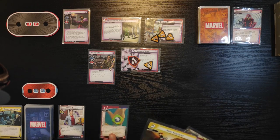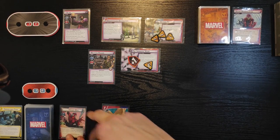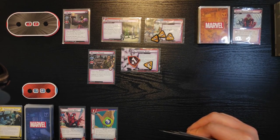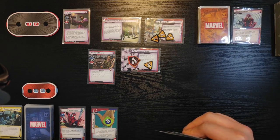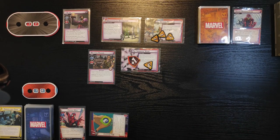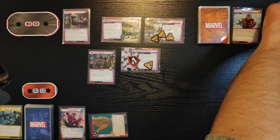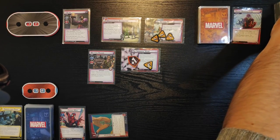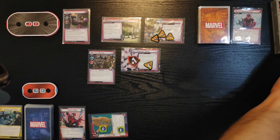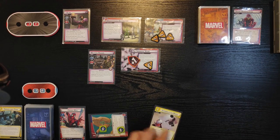I will flip to Spider-Man. Spider-Man has one thwart, two attack, three defense, and his ability is when the villain attacks me I can draw a card. Now we're gonna use one resource, generate one wild resource with Web Shooter, and use that resource to play Interrogation Room.